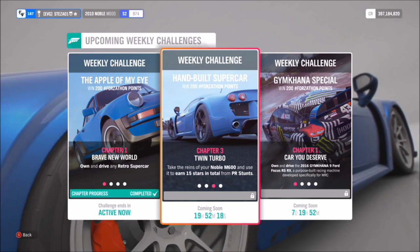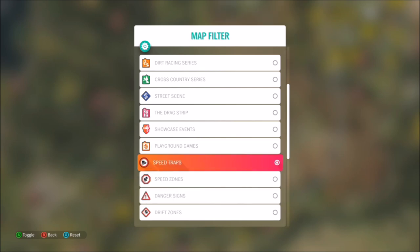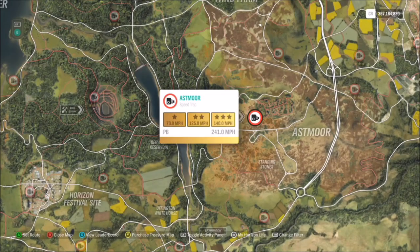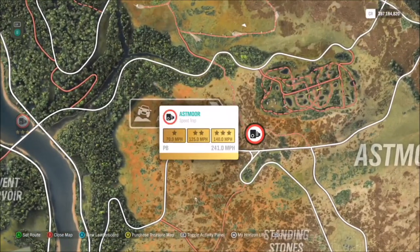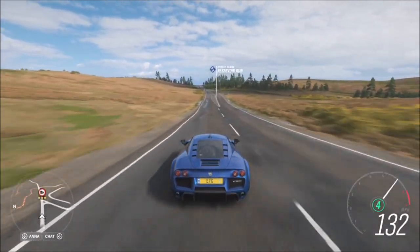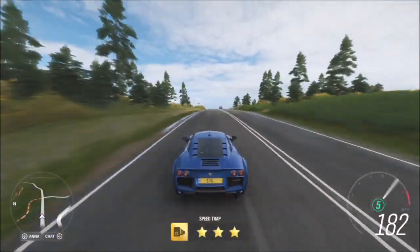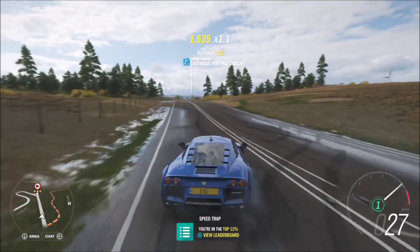For the next challenge, it wants you to earn 15 stars in total from PR stunts. This can be a speed trap, speed zone, danger sign, or drift zone — it's entirely down to you. If you want to get it done quickly, I recommend heading over to the Astmore Speed Trap. Three stars here is only 140 miles an hour, and in a car that can do 250 miles an hour it's pretty simple. You'll just need five runs of getting three stars — over 140 miles an hour — and you'll have completed the challenge.